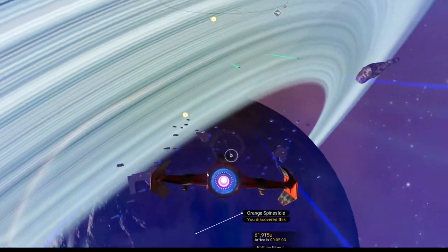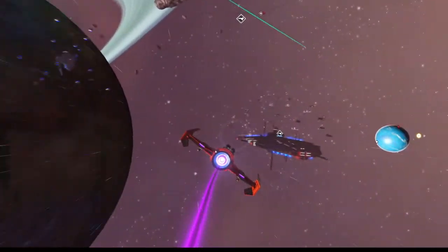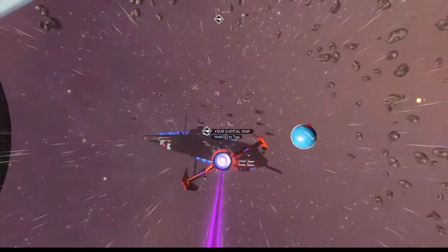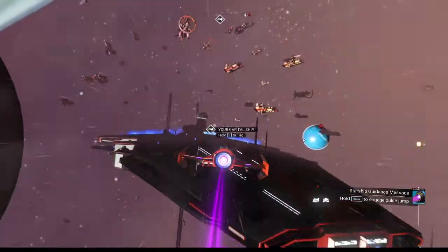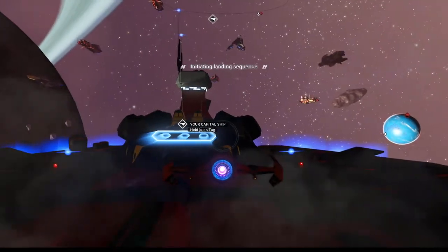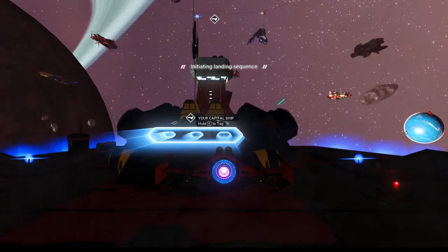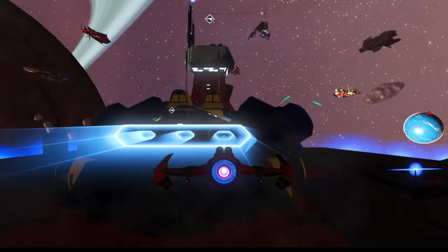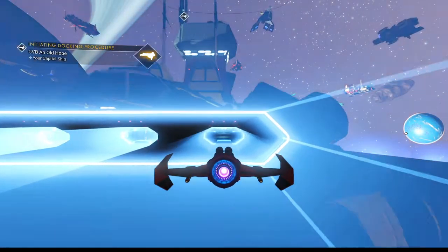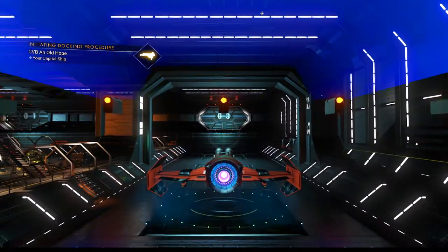We're going to do some frigate stuff today, and speaking of frigate stuff — there it is. This ship could definitely use those pulse drives; it's very hard to maneuver. I think I left my other ship down on the planet — no, I left the game, it should be on the freighter here. That's right.